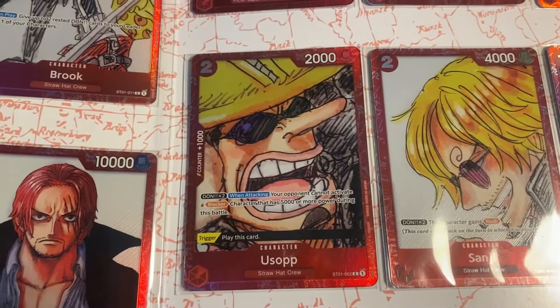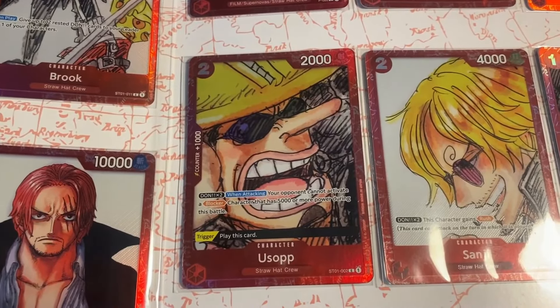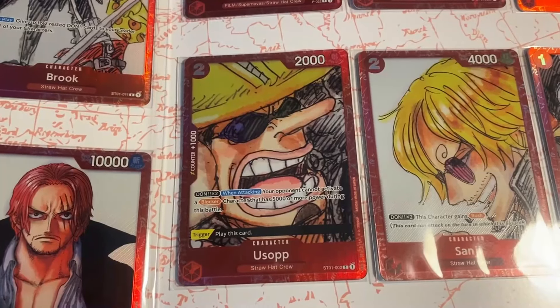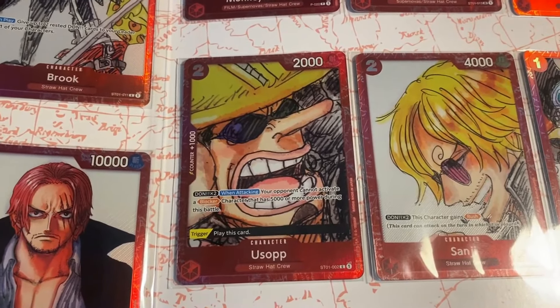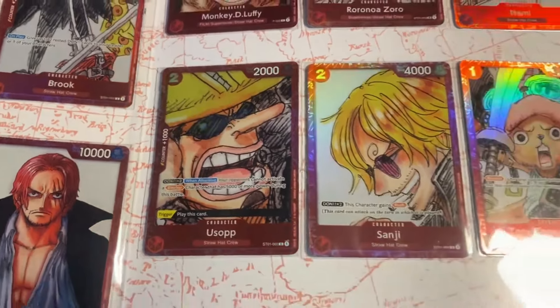Next up we have Usopp from the starter deck. It is a 2 cost 2k power card with counter plus 1k. Don x2 when attacking — your opponent cannot activate a blocker card that has 5k or more power during this battle. And as a trigger, play this card. Another card that has not seen play, at least not for a very long time.